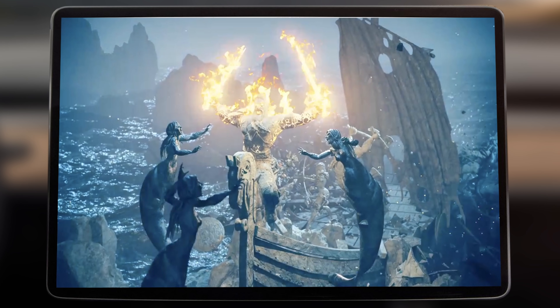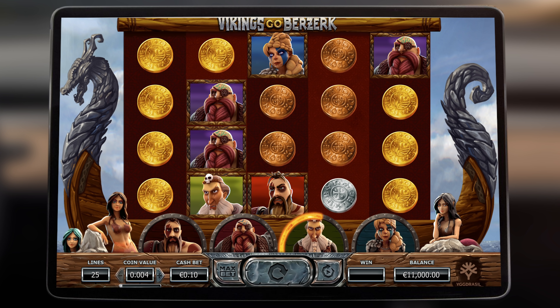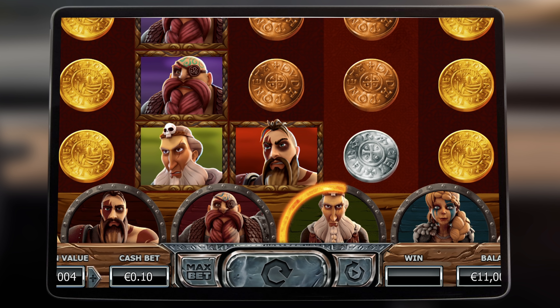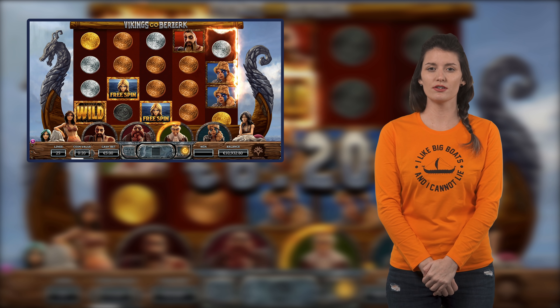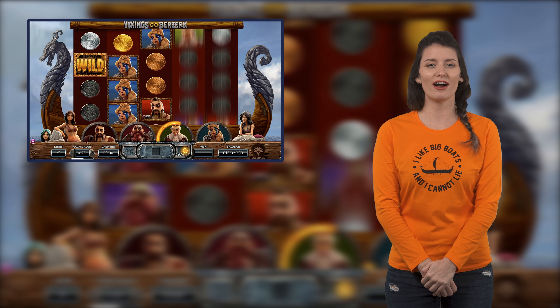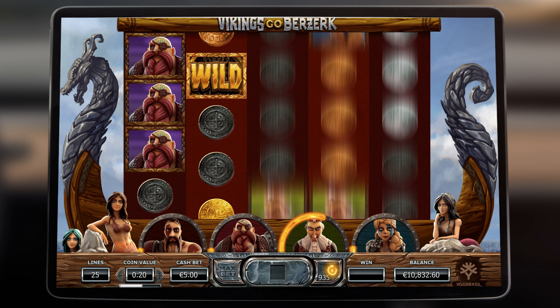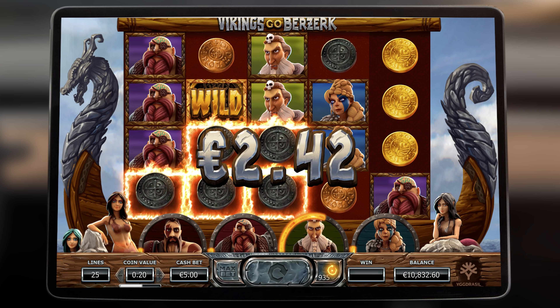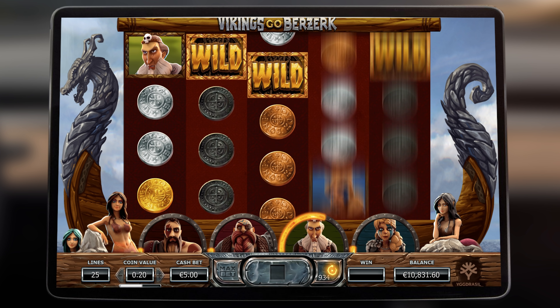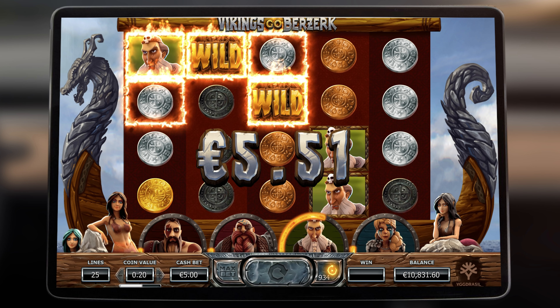Vikings Go Berserk is a very unique five-reel slot machine game. Once the game loads up, you'll notice it's set on a glorious longboat and the spinners sit in the middle of the boat. In the middle of the screen under your boat, you'll notice four characters who appear to be watching you as you play. You'll also see those characters on the game board along with gold, silver, copper and lead coins. The goals behind the game are twofold.